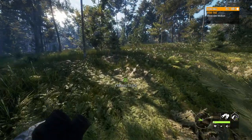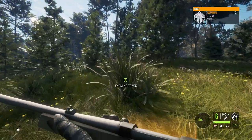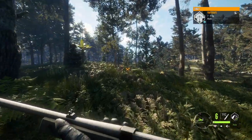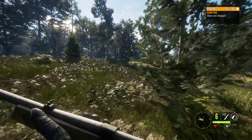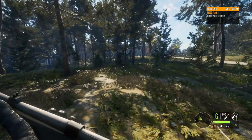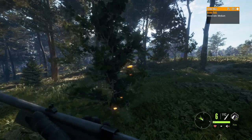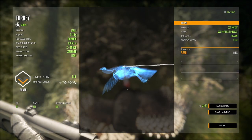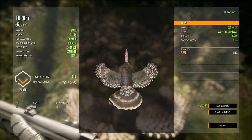I am extremely disappointed in the 223. The fact that I was able to shoot a turkey midair and it still didn't drop speaks wonders on how much the 223 needs to be buffed. In real life a 223 would not be this weak, and in Call of the Wild it's extremely underpowered. Even in the classic game it could drop a goat way quicker. I think they need to completely rework the 223. Here's that turkey — we hit it in the wing to be fair, but the 22 kills them quicker with a wing shot than that did.